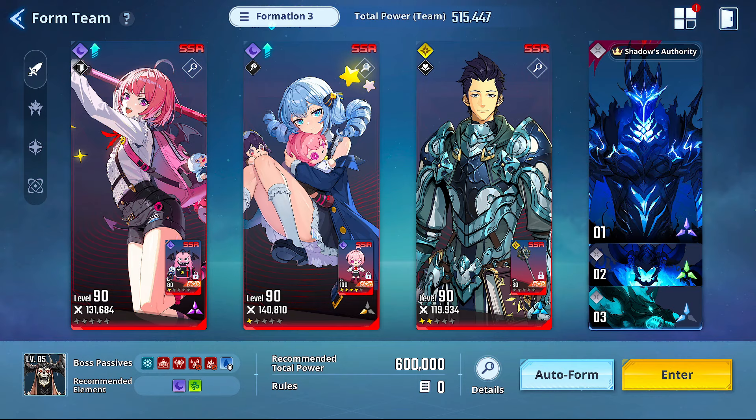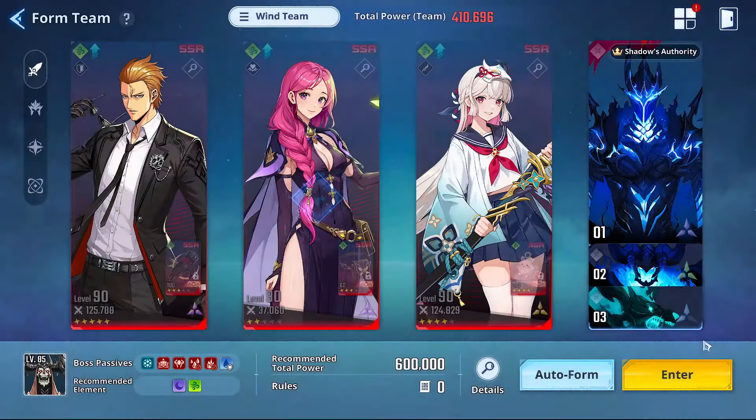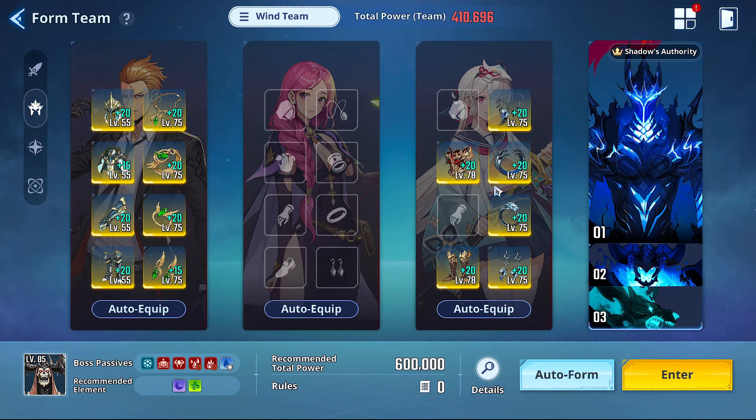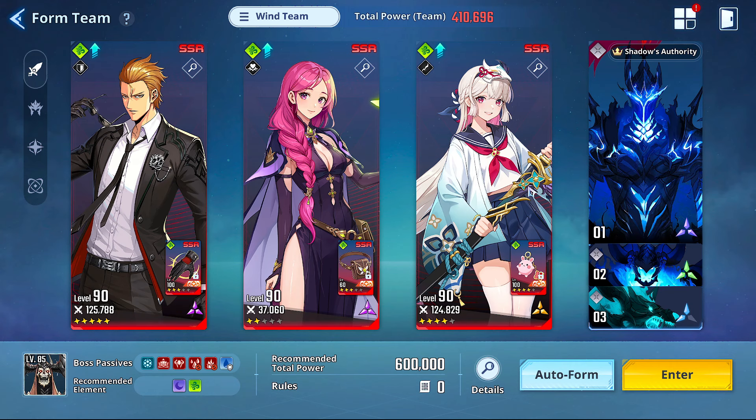If I were to switch over to my wind team — Mia does crazy damage if you play well enough, but it's very specific and you've got to play very well. I like to do Burning, Greed, Blessing, Burning, Burning, Curse — typically four Curse and then Expert on the right side. You could go full eight Curse if you want, but I've experienced difficulty with that. Those are the hunters to look towards.